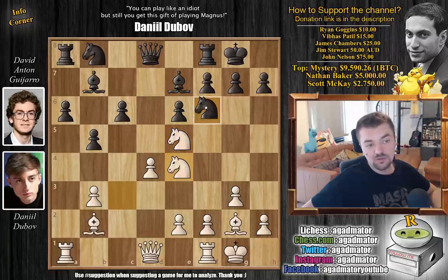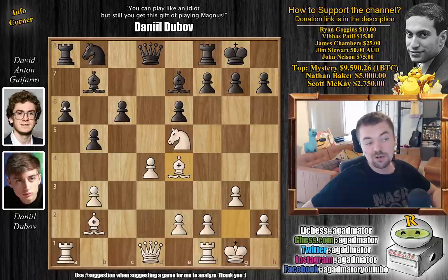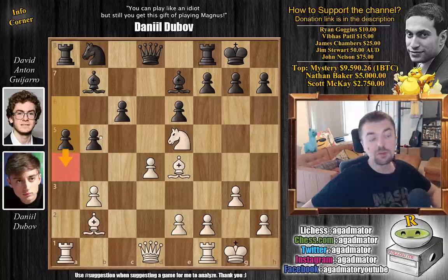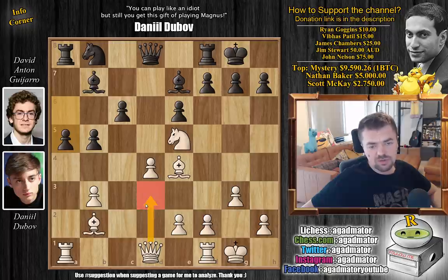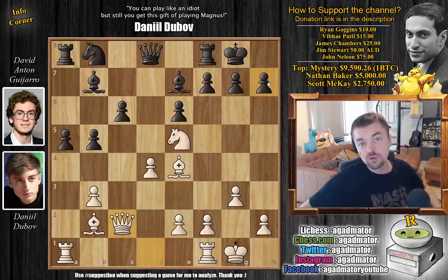Guijarro castles, and now comes Nxe4. These two knights are excellently placed, controlling a lot of squares. In one previous game Nd7 was played, in the other Nd5. But here Guijarro actually captures the knight on E4 — knight captures, bishop captures. Now A5, starting to push those passed pawns — if Black can get A4 in, he might even create a passed pawn. There is one reference game with queen to D3 (Ipatov vs. Eljanov, 2015 FIDE World Cup), putting pressure on the H7 pawn. Dubov plays queen to C2, which also pressures H7. As of move 14, we have a completely new game.